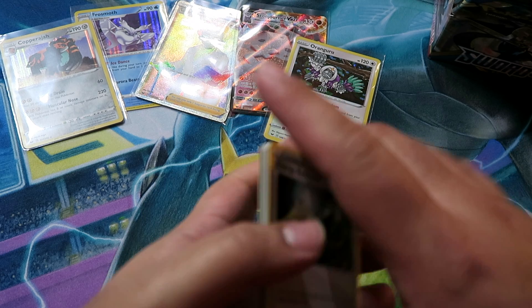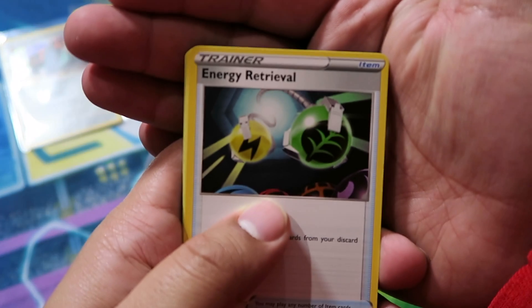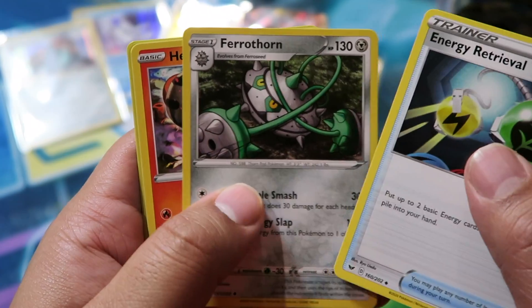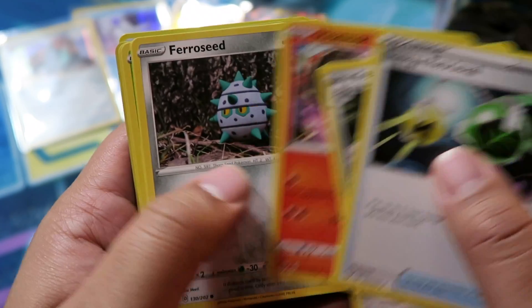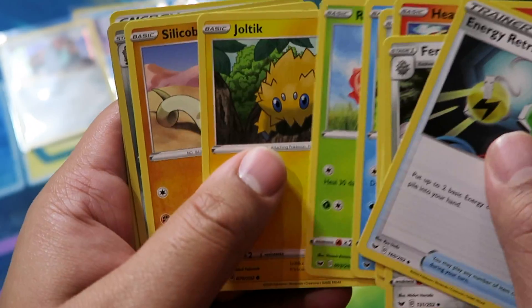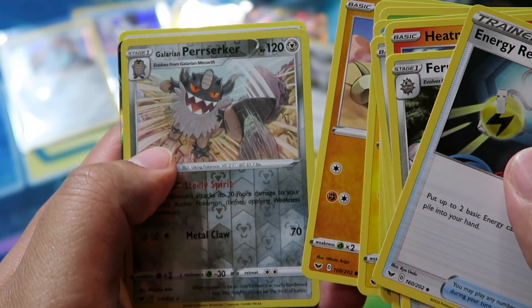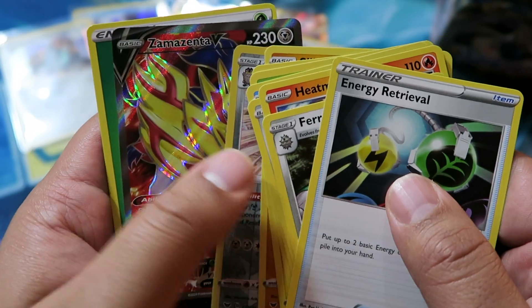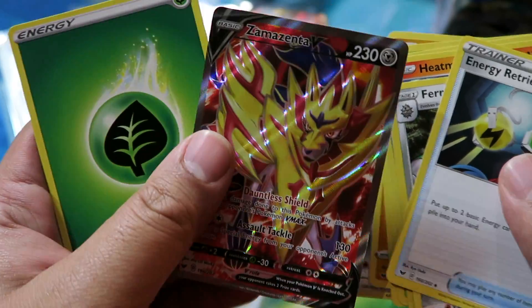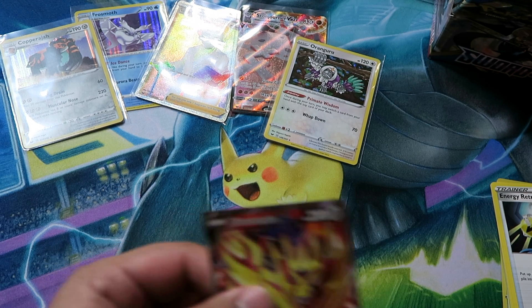Pack fifteen: Energy Retrieval, Ferrothorn, Heatmor, Ferroseed, Goldeen, Roselia, Joltik, Silicobra, Reverse Galarian Perserker, and then — Zamazenta V! Looks like the full art, which is super awesome. Can't be bummed about that, even though I'm looking for its brother.